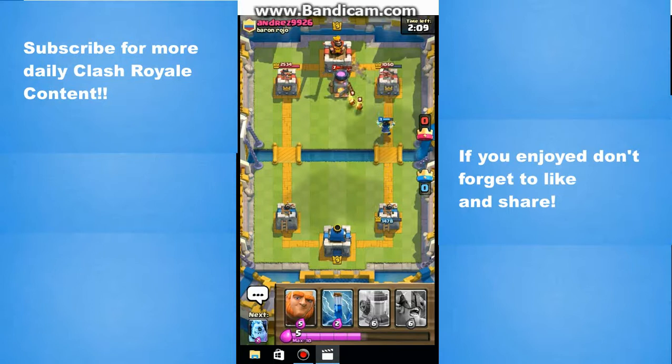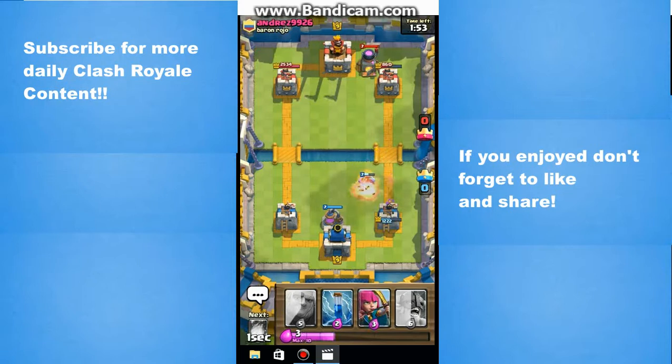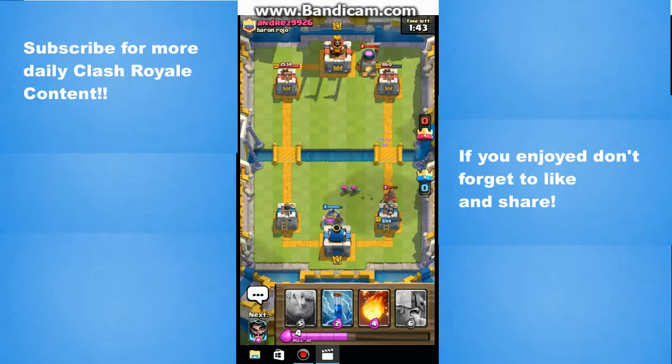The Electro Wizard is about to shut down these Fire Spirits right there. He gets 200 shots and I think he does 800 damage if you leave him alone. I'm trying to get an Elixir Collector down — it's good for me that he just used Miner right there. I go ahead and throw an Ice Golem to soak up those Fire Spirits, because if I don't put that there I'm going to take three of those Fire Spirits to the face, and it absorbs the others so they're not landing into my Archers.